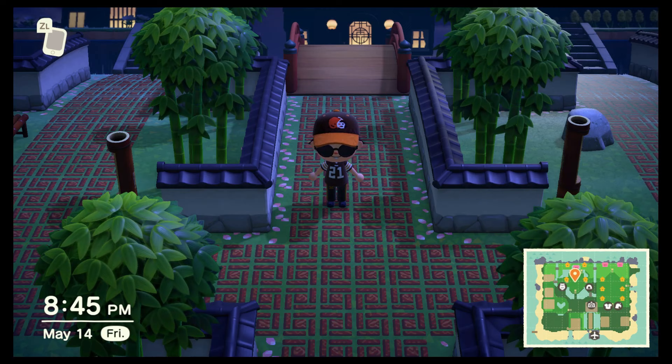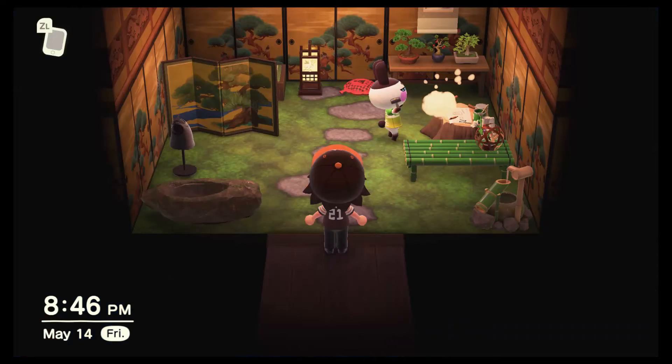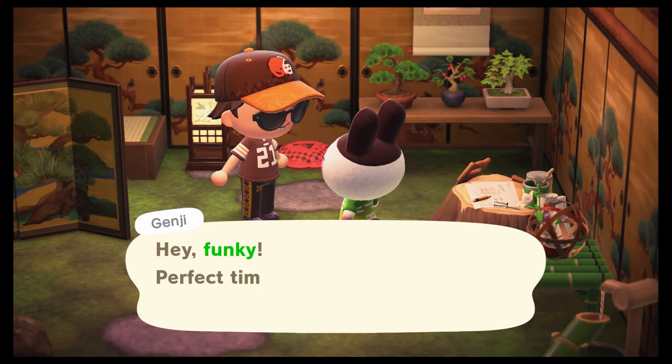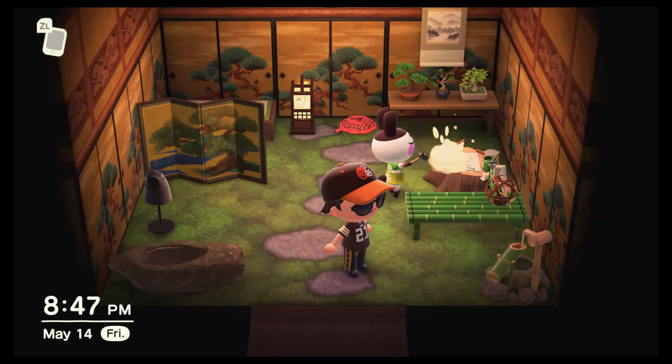I'm going to head towards Genji's house. He is actually in the home. Typically, you do not need to go in the villager's home for this step — I'm doing it now just because I want to talk to them. Going forward, if the villager is in the house on the following steps, you're just going to time travel to the next day. But let's focus on this for now. I'm at least going to get this DIY from him. I've talked to him — I'm going to head out.